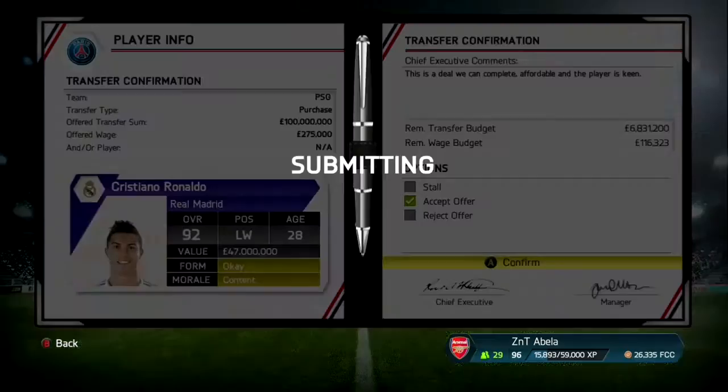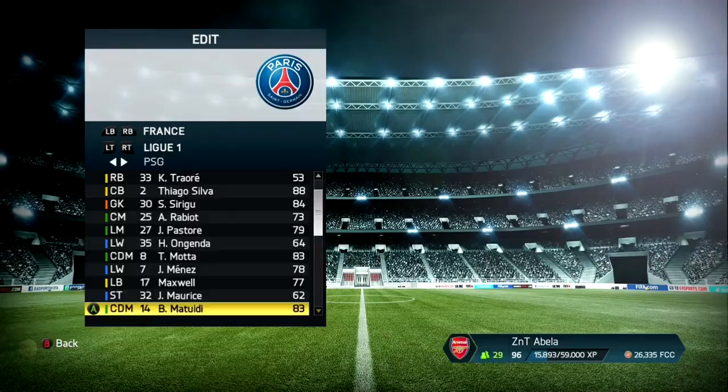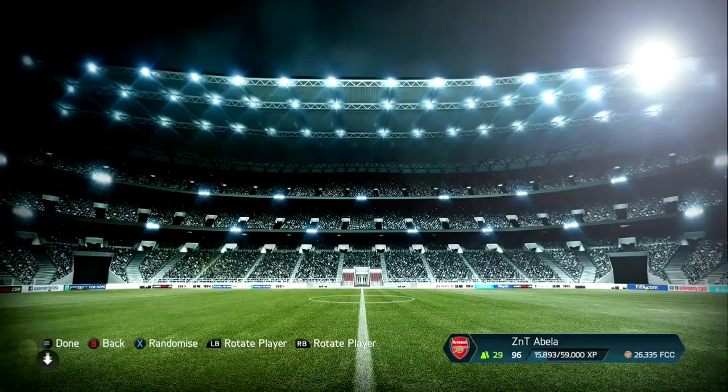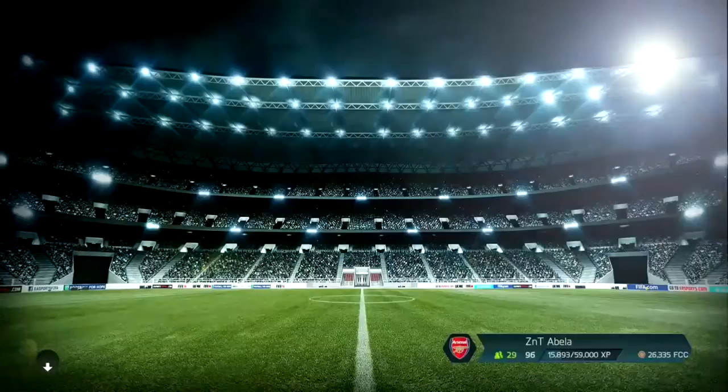Right, this is where it all happens. Now you go to squad, down in the right bottom corner, flip the right stick twice, edit player. Go down to the player you've just bought — Ronaldo in my case — and just change something on him. I pick ankle tape. That's it. Then apply and exit. Now you've got to leave the game, but don't leave the game and save it — just press yes.